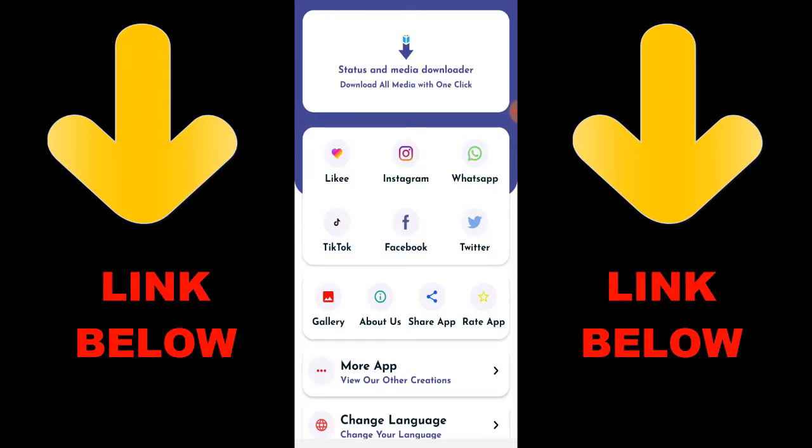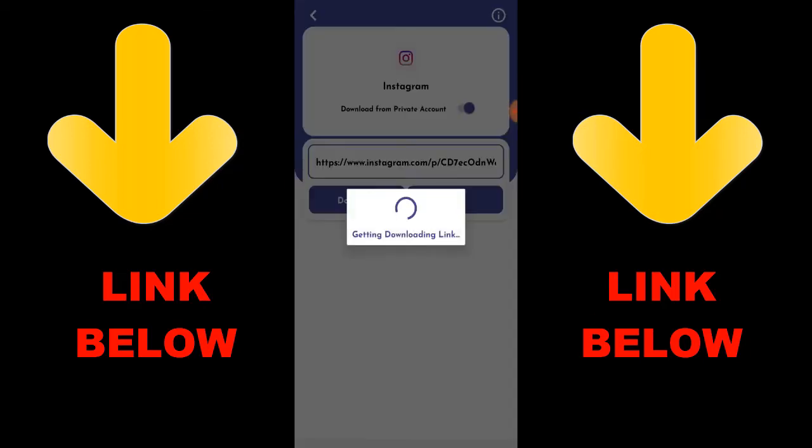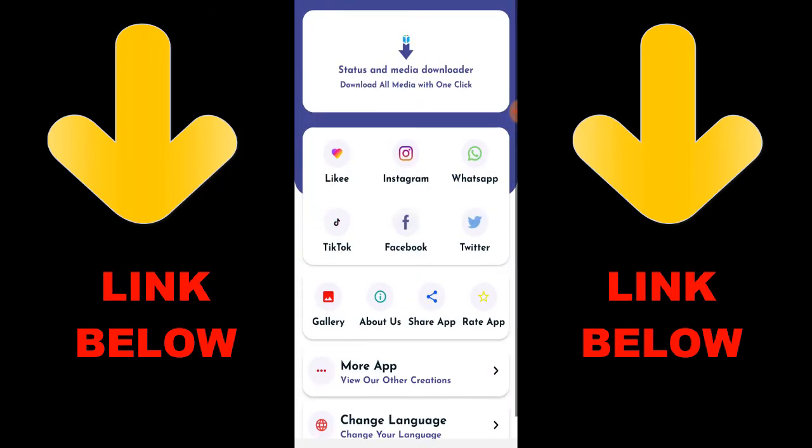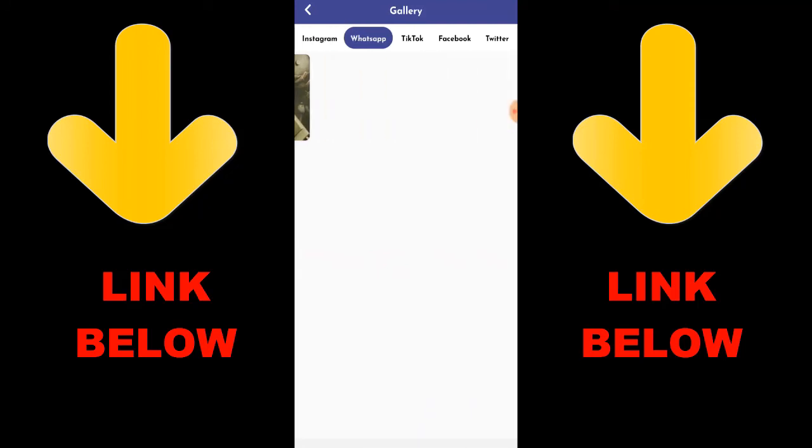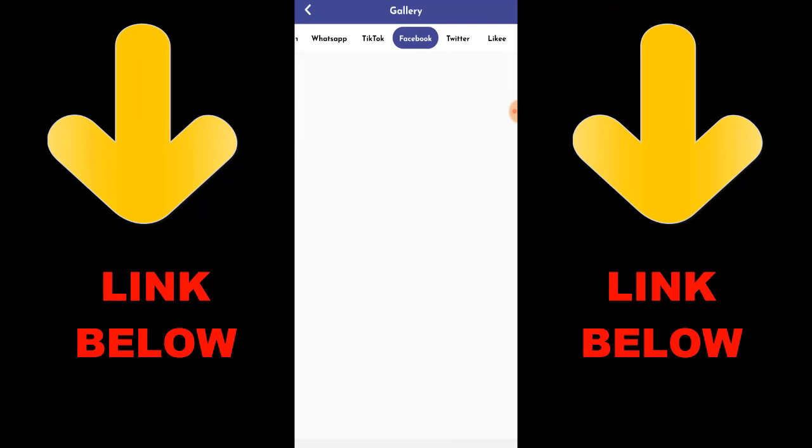Check out this trending app called Status Media Downloader — download all media with one click. You can download any videos or pictures from Instagram, WhatsApp, TikTok, Facebook, and Twitter all in one click. Just download the app, copy the link of whatever you want to download, paste it in the app, and it'll download any videos or pictures you want. Get the app from the link below.